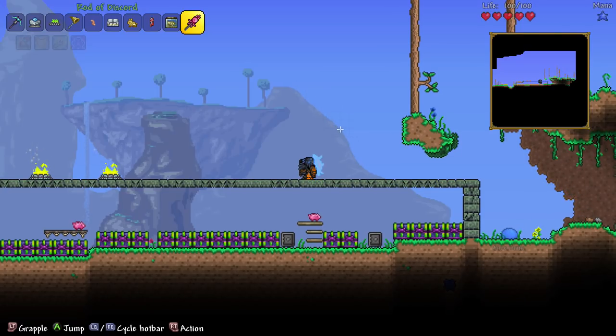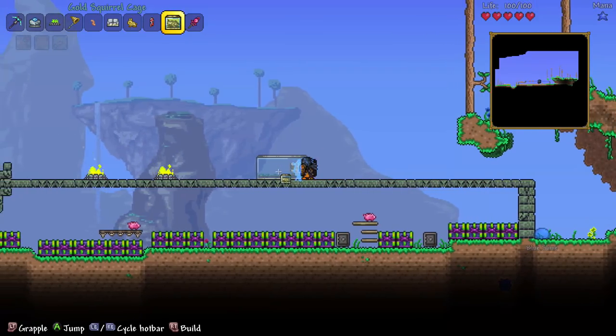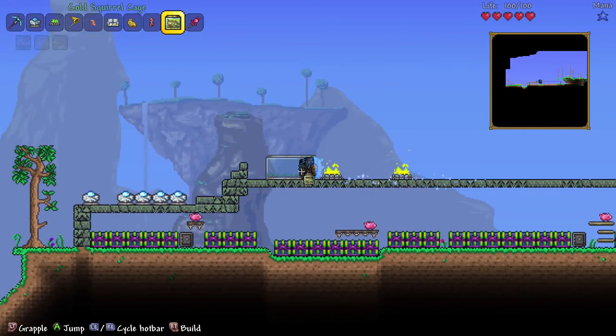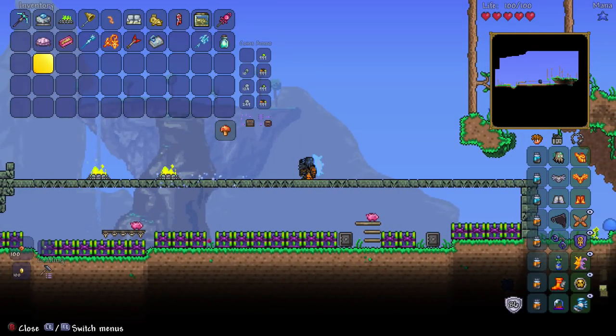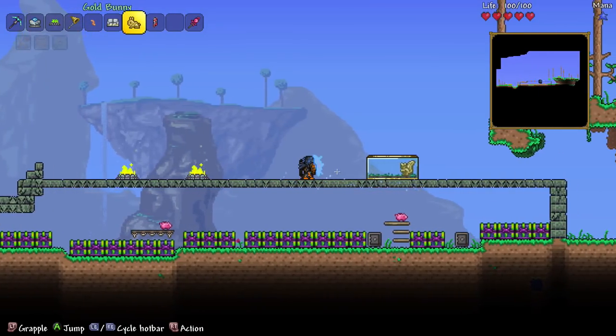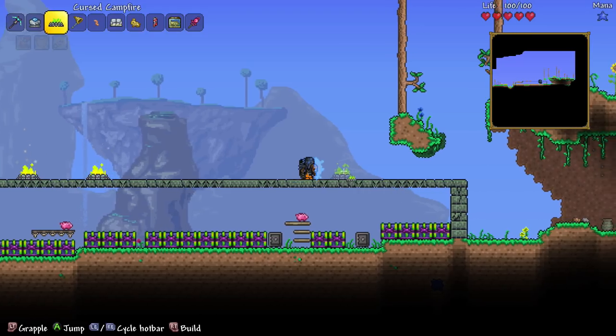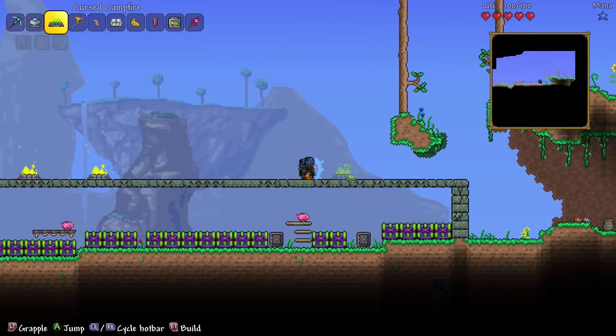Basically all it requires you to do is place blocks while you're running. It might not work with the squirrel cage because it's so big — let's try... okay, that's too big. We're gonna get rid of that one. So we'll start off with campfires.